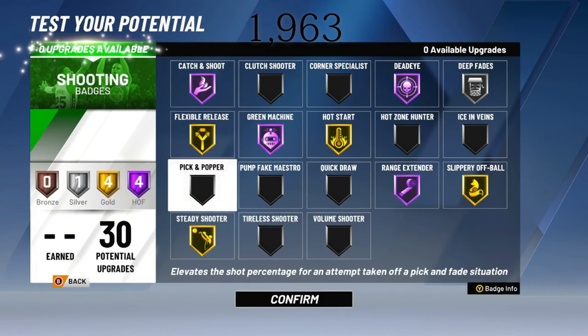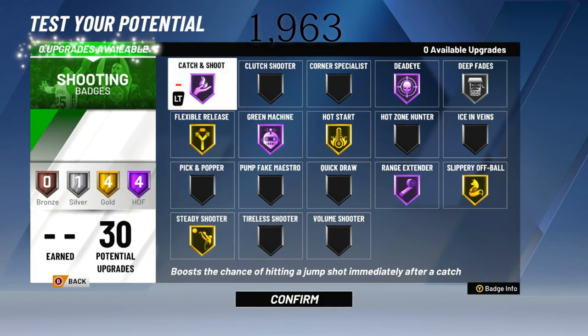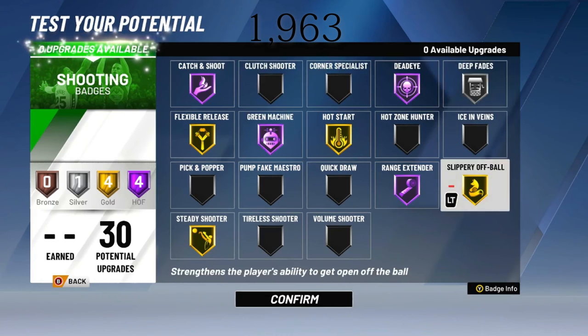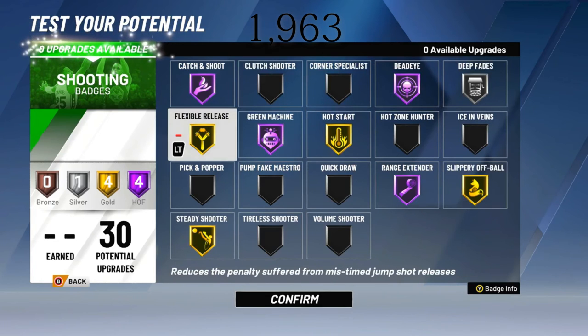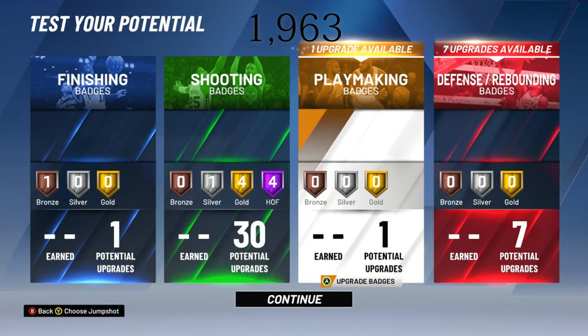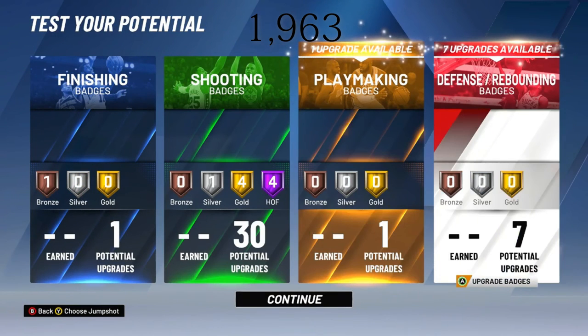These are the badges I put on my player: Hall of Fame catch and shoot, Hall of Fame dead eye, Hall of Fame range extender, Hall of Fame green machine. I put silver deep fades, gold slippery off ball, gold hot start, gold flexible release, and gold steady shooting. So that means I have four Hall of Fame, four gold, and one silver badge for shooting. My takeover for this build is rim protector, which means I will have increased stats whenever I get my takeover. With 30 shooting badges, my stretch is going to be very, very good on offense and defense.